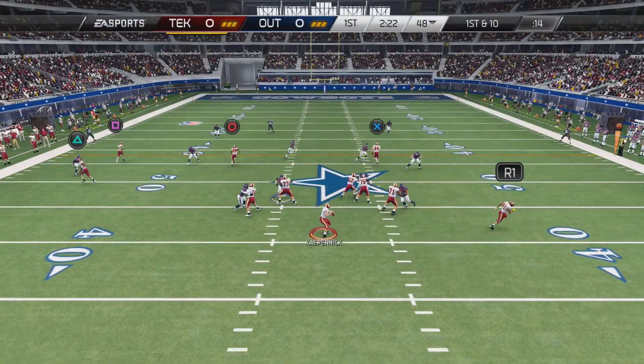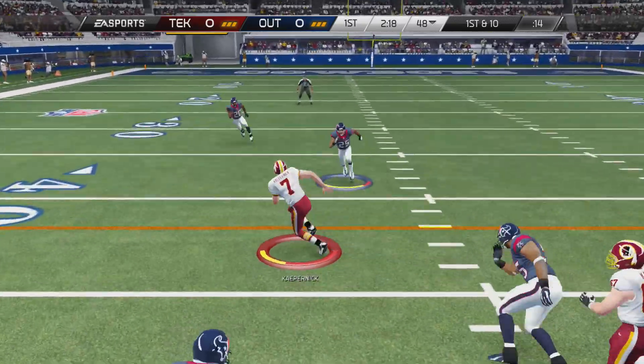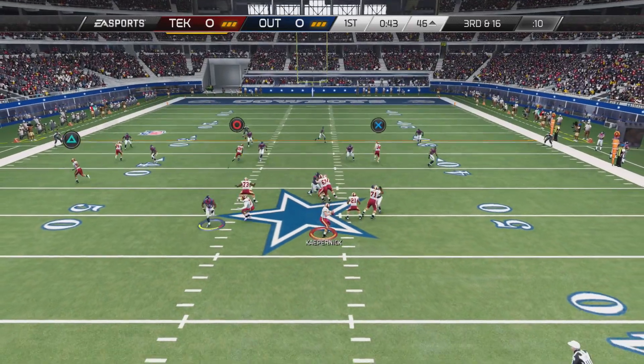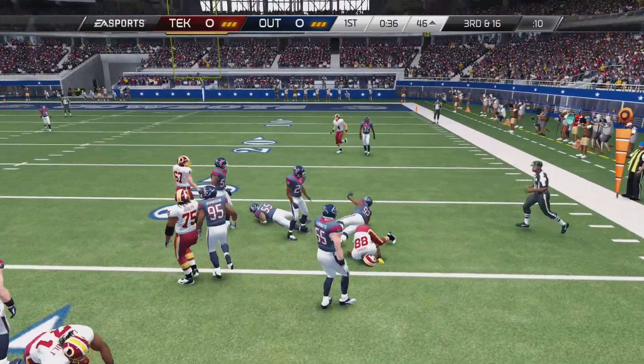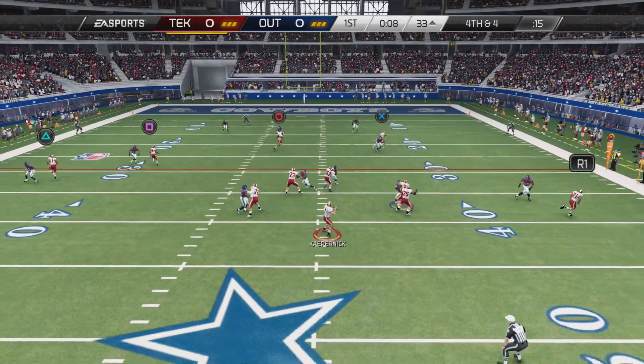I probably could have gotten more, but instead we chose not to. So playing a team here that has a Texas uniform and playing in Cowboy Stadium — blasphemy — as you see Colin Kaepernick there with a nice little scramble. Third and 16, Demarius Thomas wide open beyond the first down marker, but he comes back making him short. I say F that, I'm going for it on fourth down.